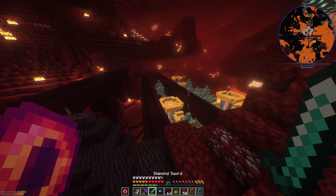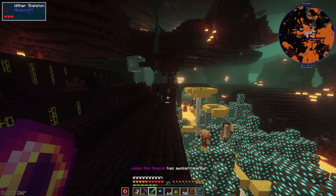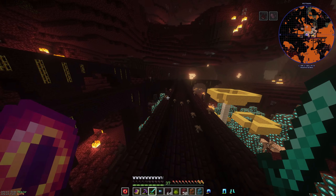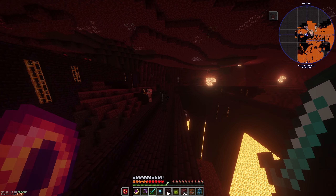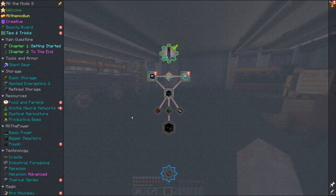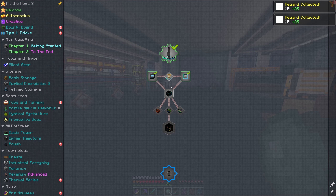I remembered that the little dungeon near our base had tons of different spawners — wither skeleton spawners, creeper spawners, all sorts of fun things. I'm thinking we'll go in there and see what cool spawners we can find. Back when I used to handle it, it was a little scary, but now we'll be able to crush things in there easily. Before going back out, let's go a bit deeper into Hostile Neural Networks and see what it's going to give us.